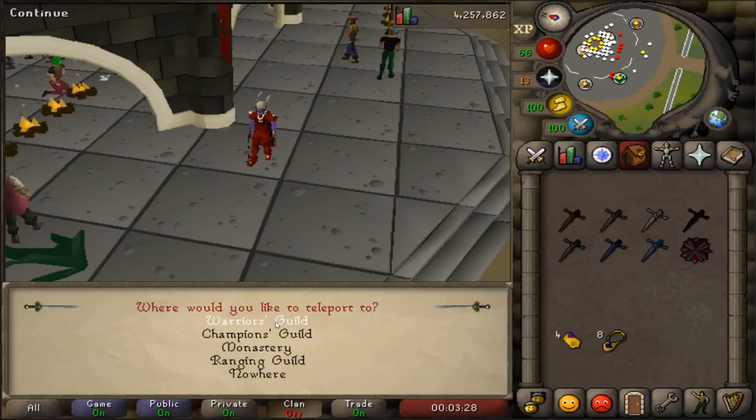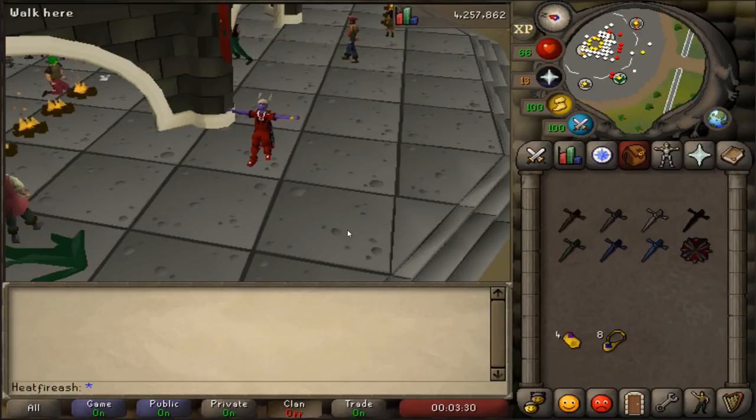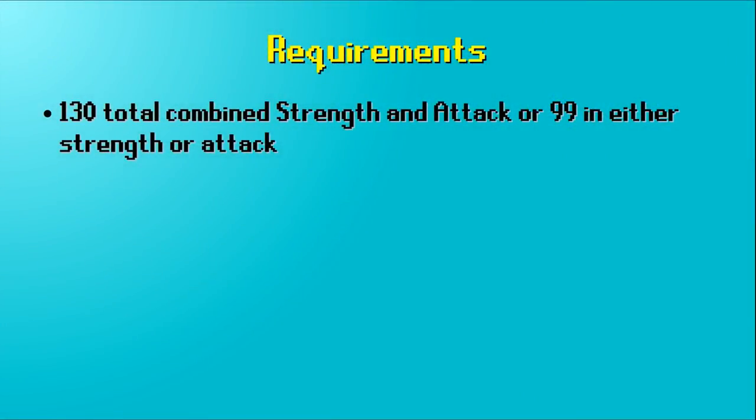I'm going to use the combat bracelet. Now there's really only one requirement to get into the Warriors Guild: you have to have a combined total of 130 between attack and strength, so that can be 65 and 65, any combination, or you can have 99 in either strength or attack.